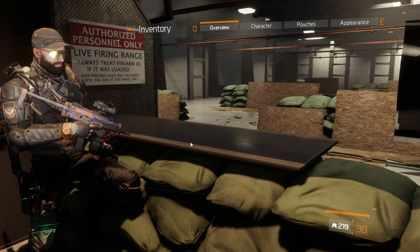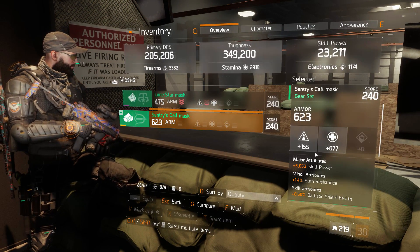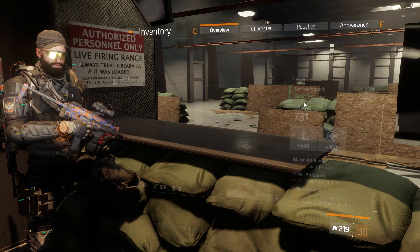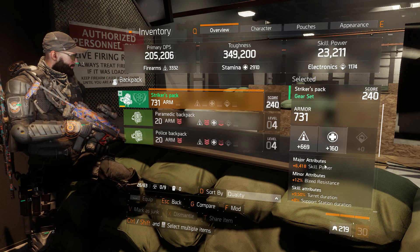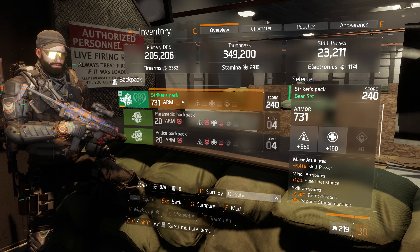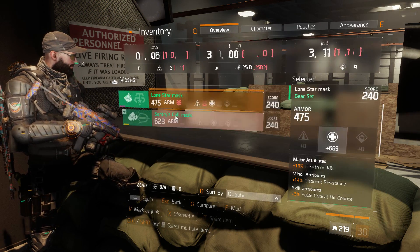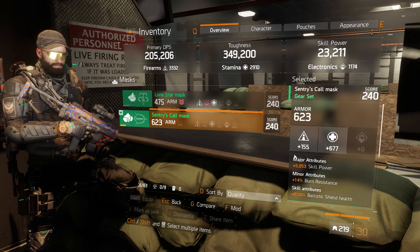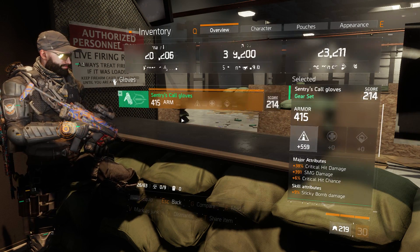I ran this with crit damage, I ran this with skill power, and I ran the mask with skill power. Skill power is a must because I don't think putting armor or crit damage here is worth the six thousand to six thousand seven hundred skill power that you get. I also don't think another slot over four to five thousand skill power is worth it. That's the gloves and holster.